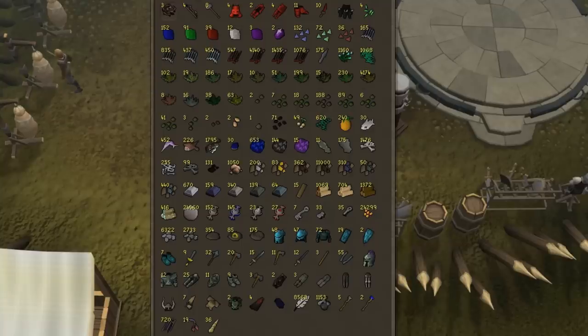Hey guys, it's Cthulphur here. I thought of a fun game we could play together. The game is simple — this is my resource tab. Guess how much it's worth.